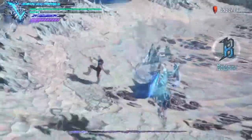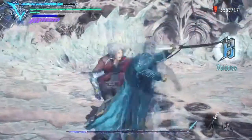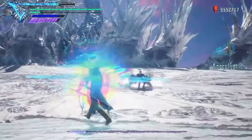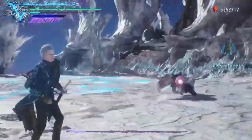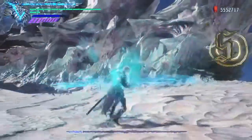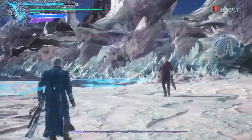When Dante goes into DT form, I would honestly just say use Sin Devil Trigger to get rid of him. I could have been using a lot of Sin Devil Trigger moves to speed up this fight — you could probably have gotten quite a few hell on earths in this fight. I just didn't do that, I think I was just enjoying it.